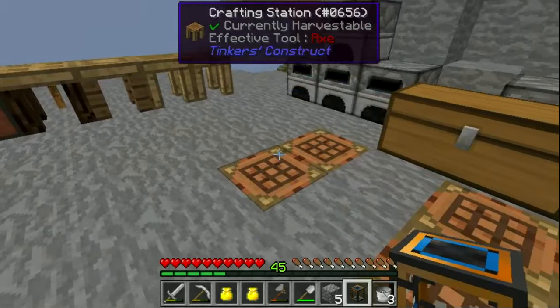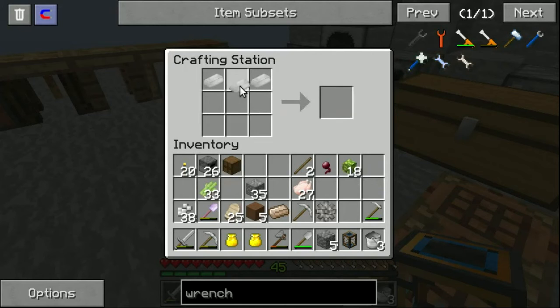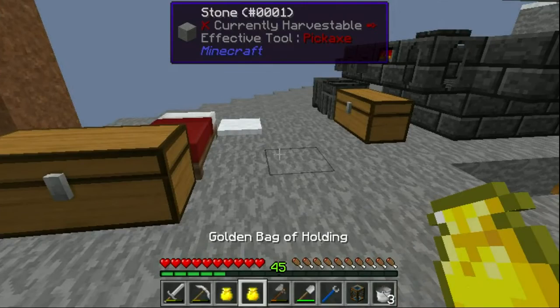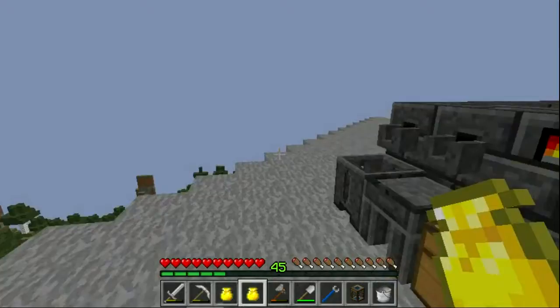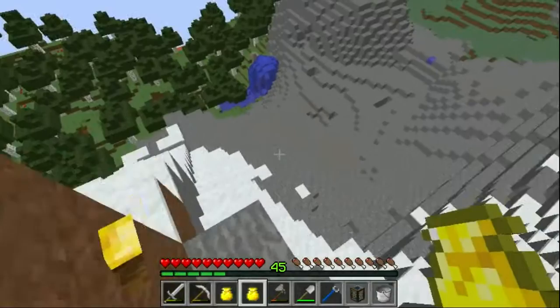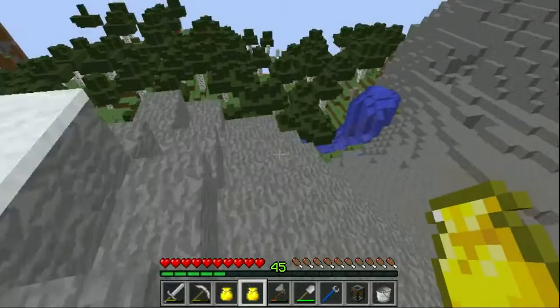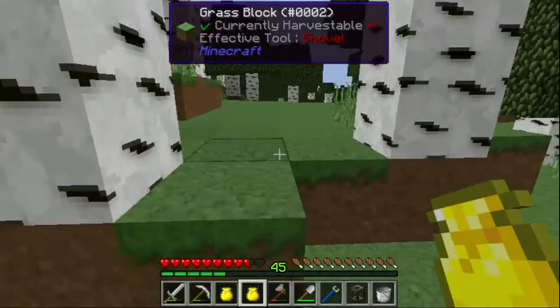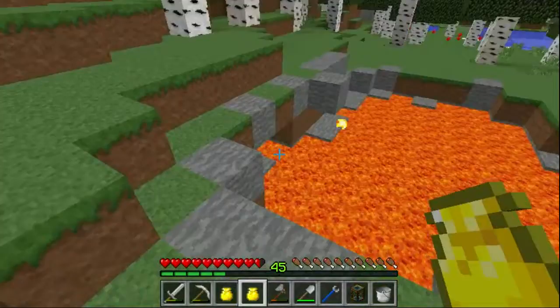There's the wrench, thank you. Now we have some buckets. I pretty much just need one bucket — it doesn't work too well when you have too many because one bucket goes away and then another one comes in. Anyway, the lava is just right around the corner.